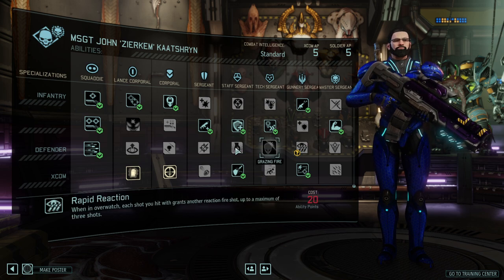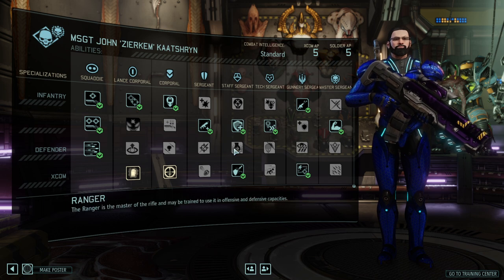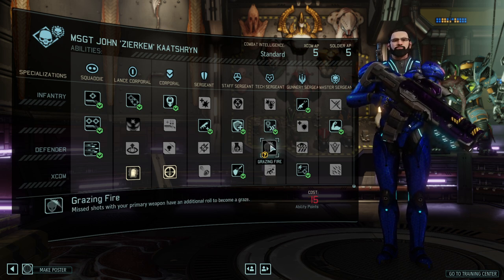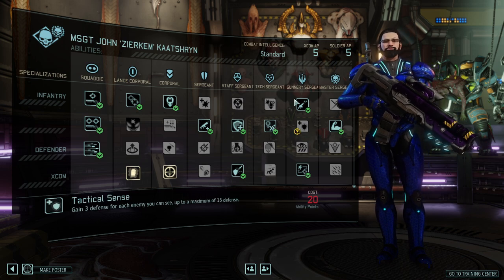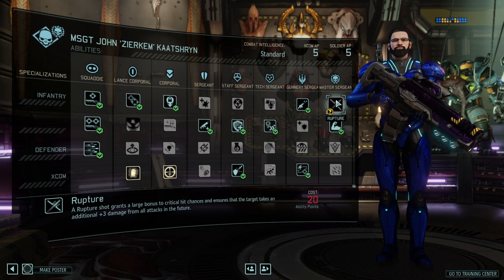With Suppression, if you go completely through that tree and only want to overwatch, suppress, and make a supportive character, then by all means go ahead. In that case I can also see the value of Grazing Fire if you at least want to deal some damage. That said, I think the overwatch build is inferior to the first infantry tree.